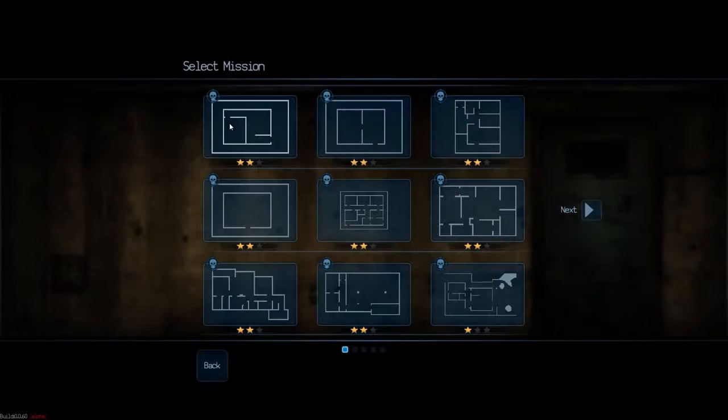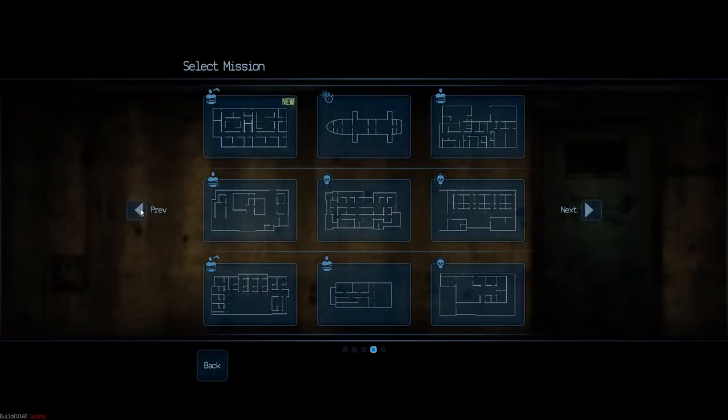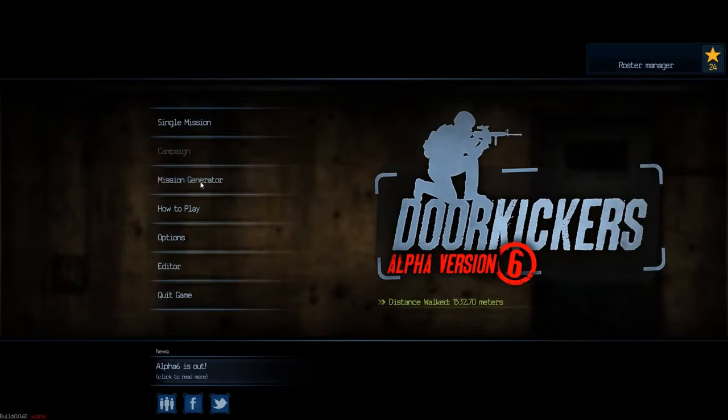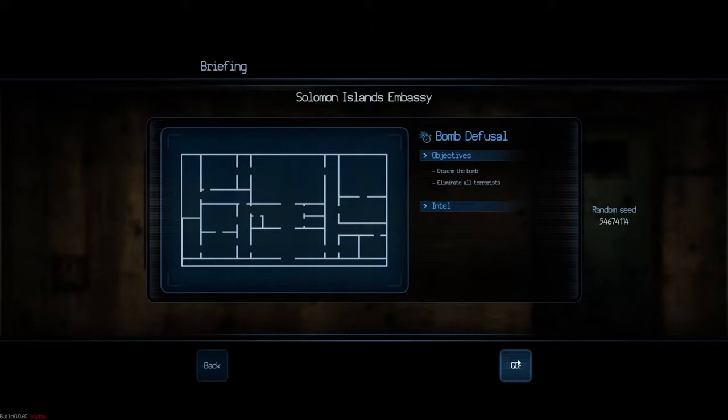Now back to the main menu. You can see there are a few other new missions — approximately four others I have not done yet, a bunch more hostage situations. There's quite a lot of content here. I also like that there is a mission generator where we can set the map size, the type like bomb defusal, and opposition strength to whatever we want — no intel, nothing — and see what it generates.